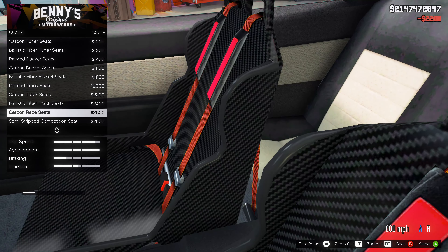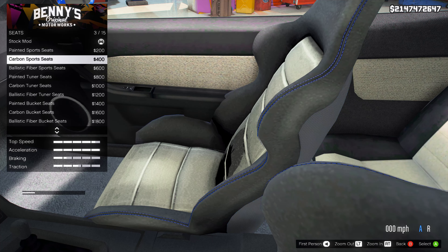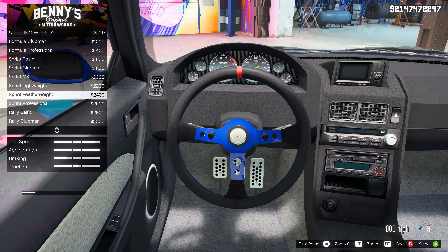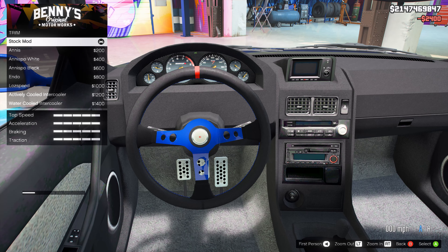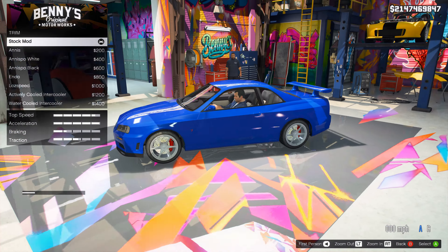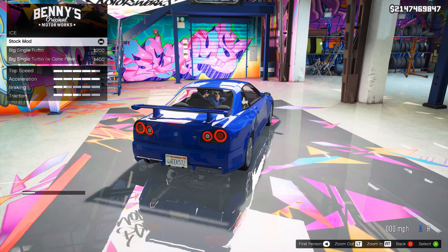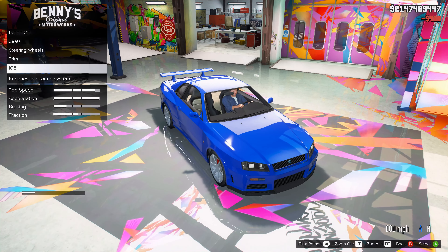The interior — this should be fun, probably tons of different options. I'm going to do the carbon sports seats. We'll do the sprint featherweight steering wheel because it's the same color as the car. Hopefully we'll be able to modify that. The trim — what am I looking at here for trim? Do I have to go outside? We're going to come back to that, and I assume I'll have to open up the hood in order to actually see these things.